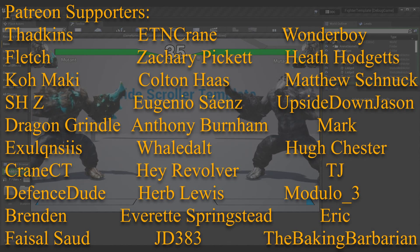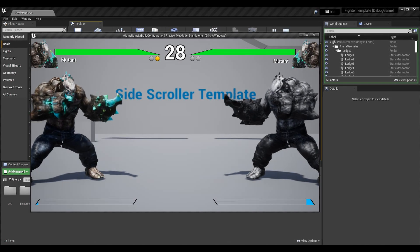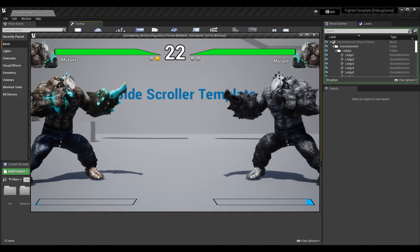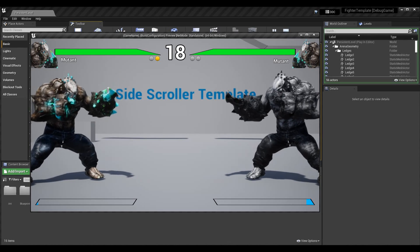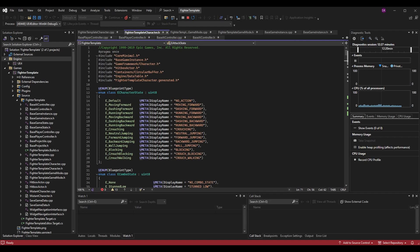Before we hop into the content, if you want to get caught up in the series I'll link you to the entire playlist. Alternatively, you can check out the blocking episode, which is required for my implementation today, though it might not be required for yours. With that out of the way, let's get started — this is a code and blueprint tutorial series. Most of our behavior today will be in the code and some in the animation blueprint.